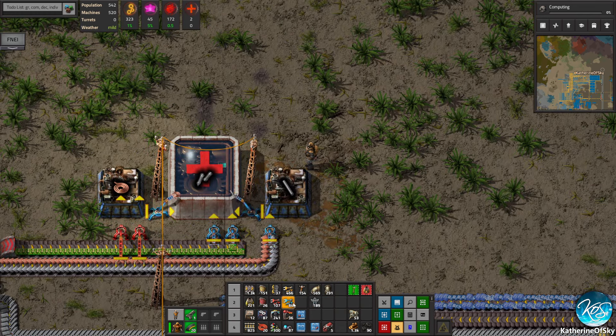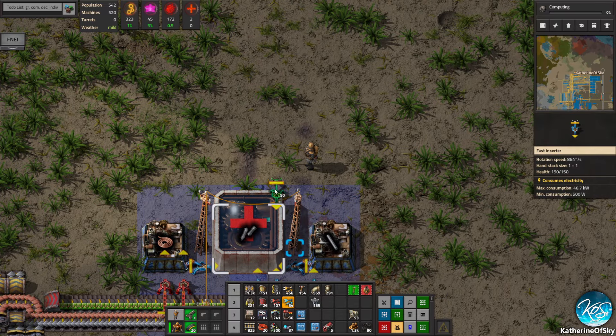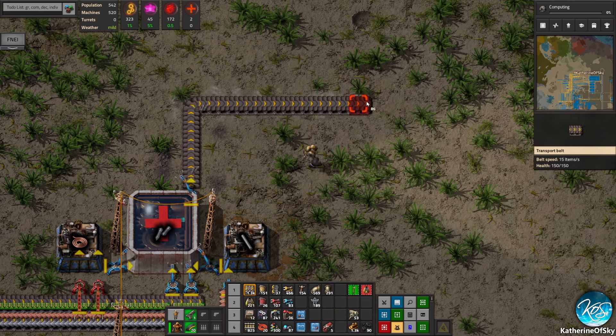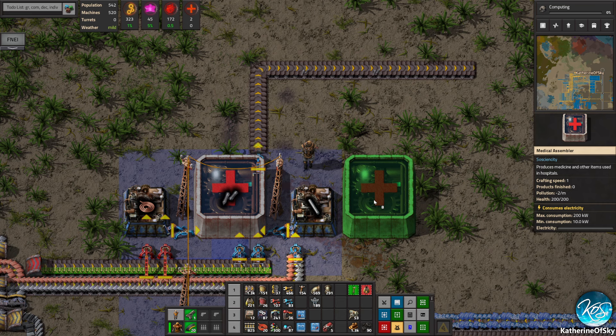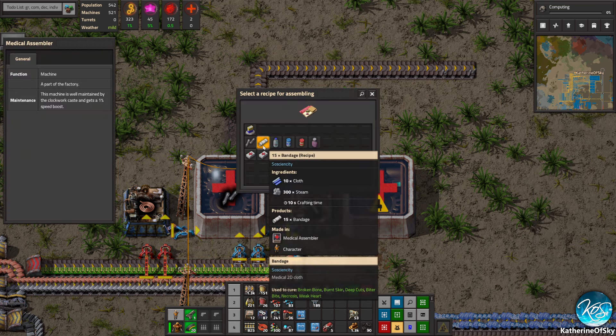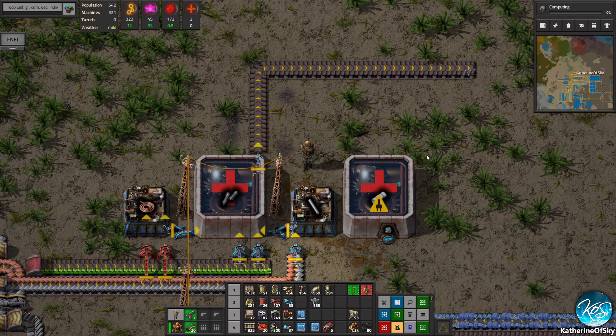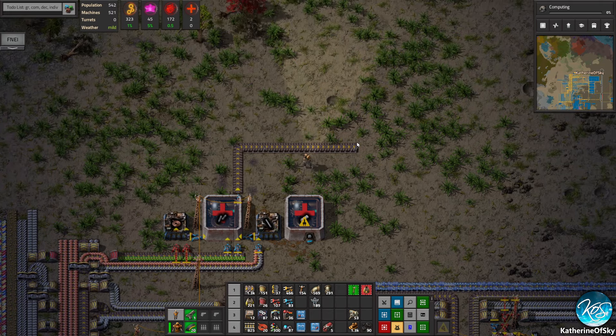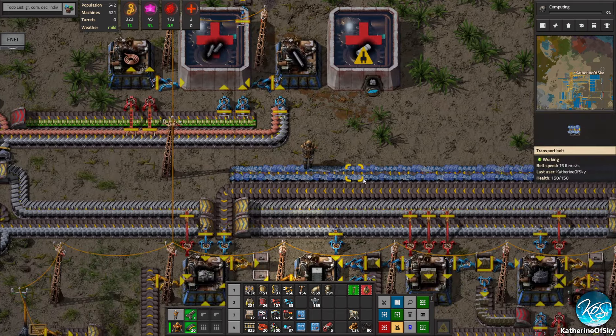Those can go onto a belt which can kind of just go out here like that. The next thing is going to be cloth and steam — that's two very interesting, very weird things.